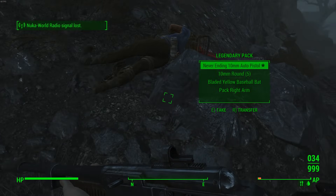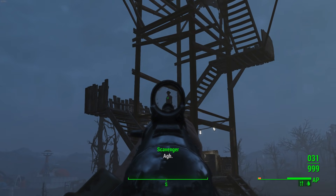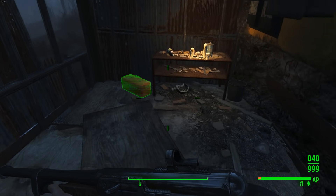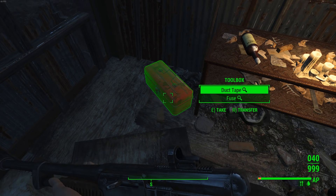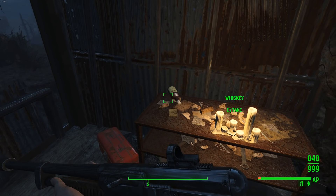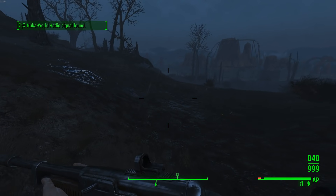Come down here and loot your legendary item. Then finish off all these guys. There's a sleeping bag up top if you need to sleep on Survival. This little room will restock every time you make the loop — the toolbox usually has good stuff in it. There's a whiskey bottle here, which is very efficient for leveling Old Longfellow's affection since he likes drinking. Every time you do this loop, just grab the whiskey and chug it.